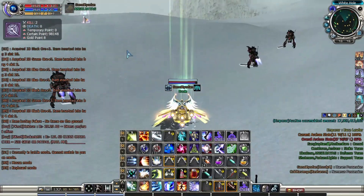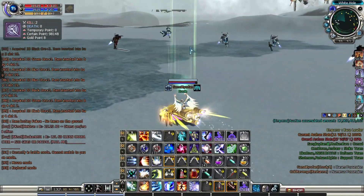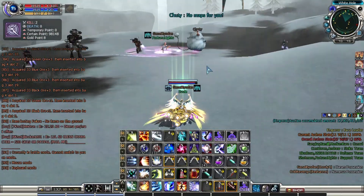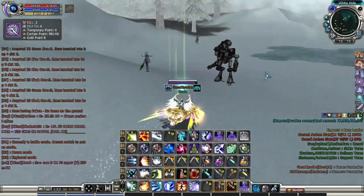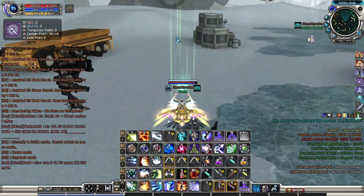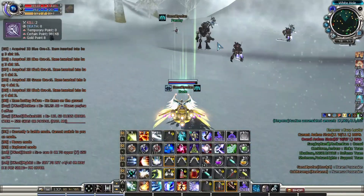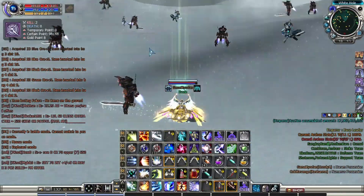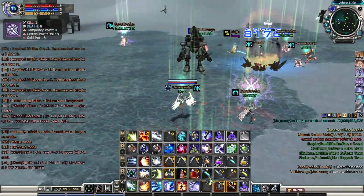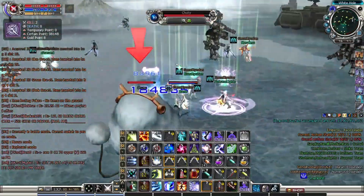Right now we're just waiting for the respawn of the Chutis. There are actually three Chutis that respawn almost at the same time in three different locations. Here's one — this is in the Bellato side, and one of our guildmates is already luring it. One of the other Chutis is near the Acrecia port, and another one is near the Korra side. We're trying to lure them all near the middle so it's all compressed — easier to kill, easier to loot.